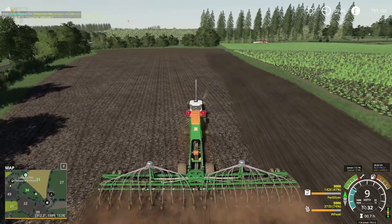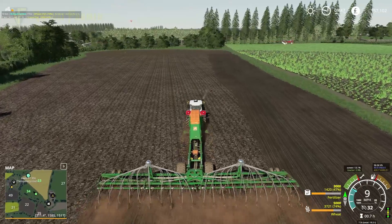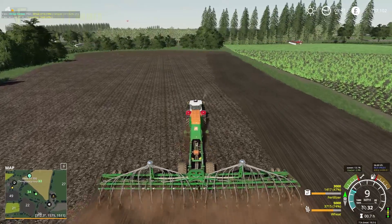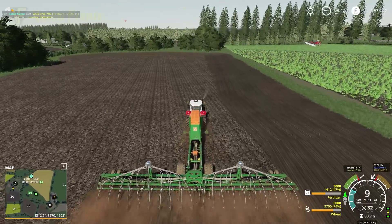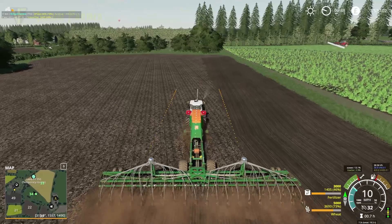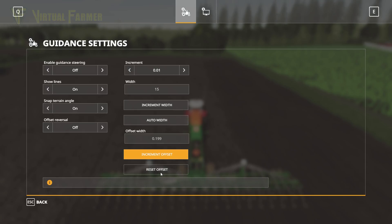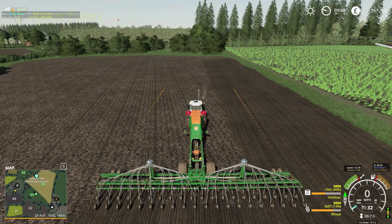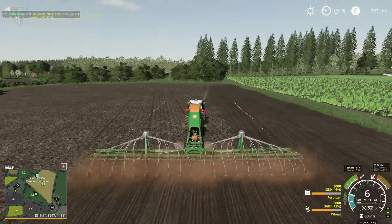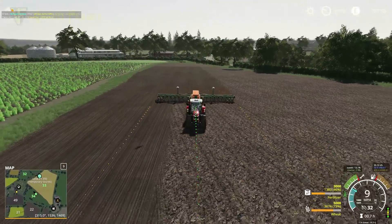There we go. We're going to set our GPS course - try and keep on the same angle. There we go, bring this up, auto width, reset offset back. There we go, so we should get some nice straight seeding across this field now.